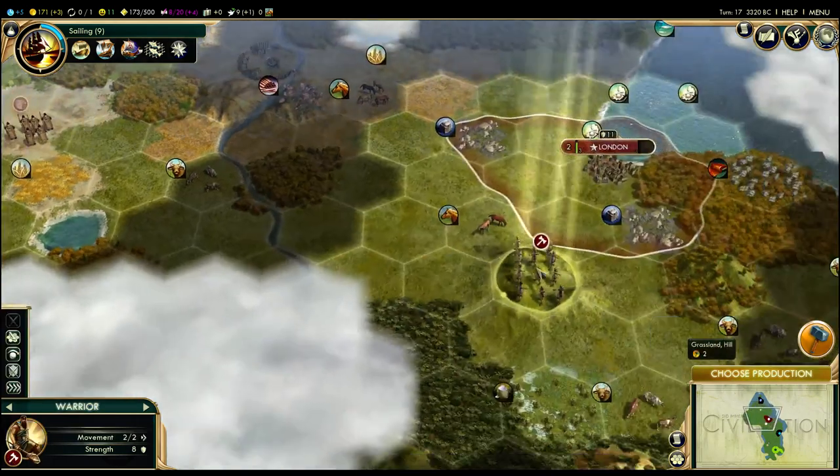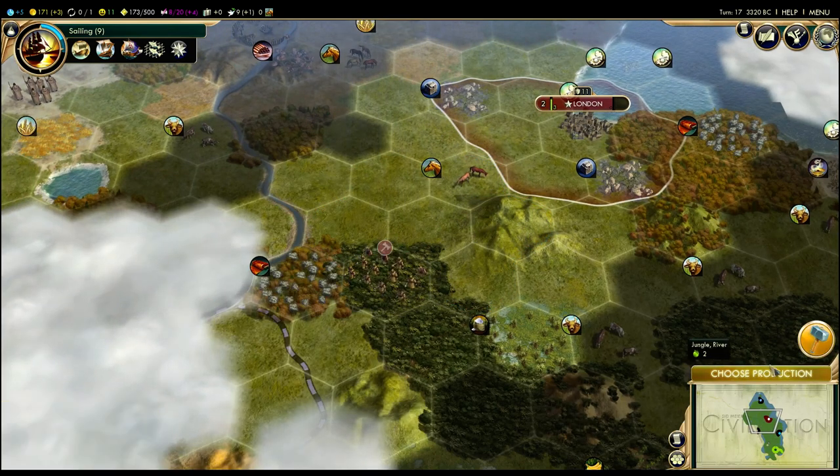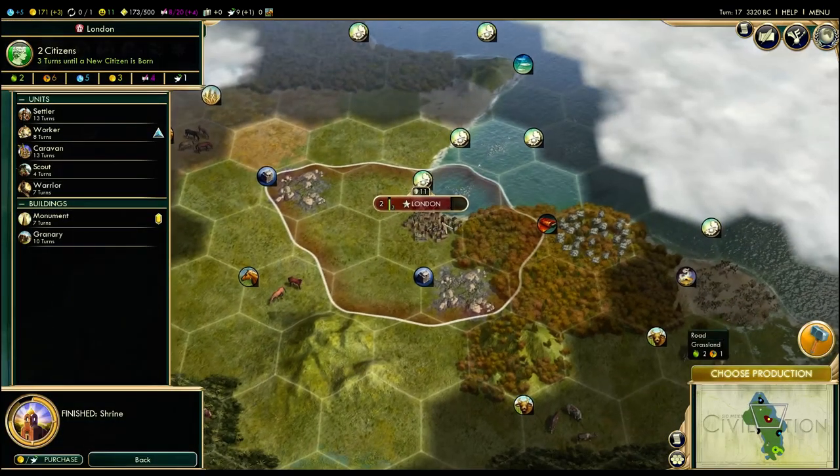I'd like to see the coast — I usually like to find the coasts, mostly a personal preference. Oh, another city-state over there.